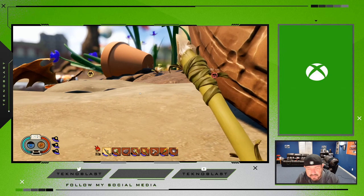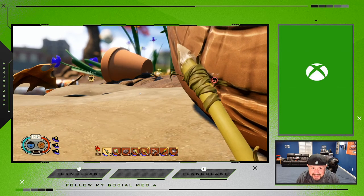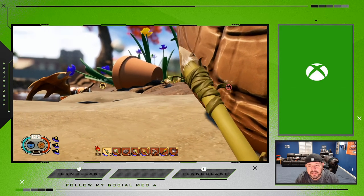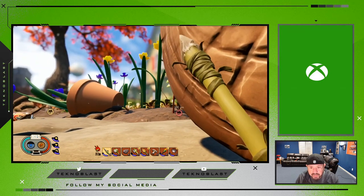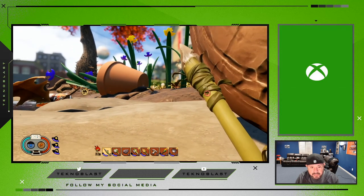What's up guys, it's Tenderblast, thank you for tuning in. Today I'm going to show you how to get the level 2 axe. There are leveled tools in Grounded, and you're gonna need the level 2 axe eventually to cut down some harder grass stalks or larger weeds.